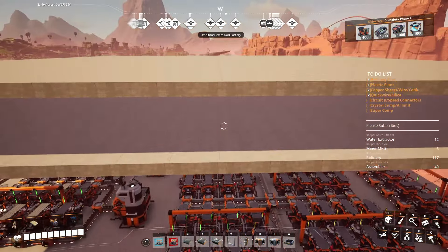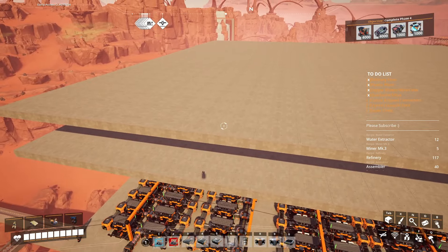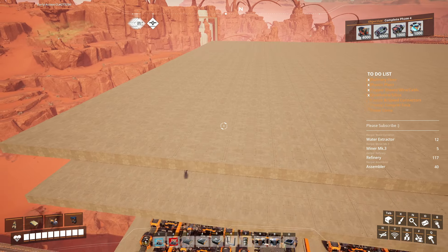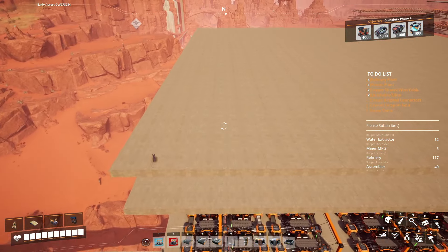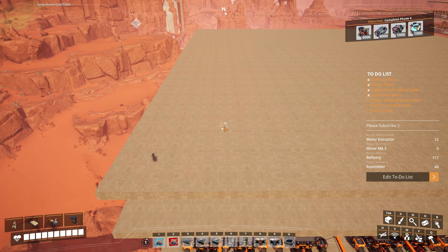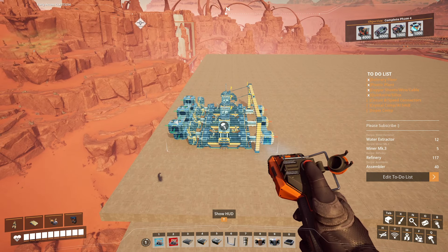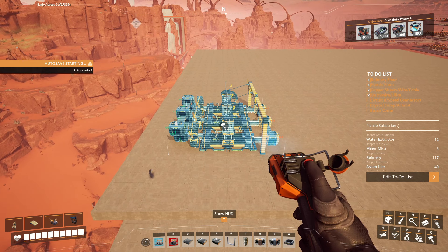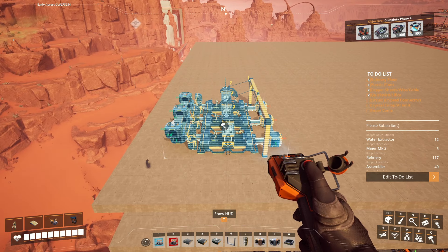We're going to be going up a floor here. While that does its thing, let's see what we need first. On this backside here, I think I'm going to do the assemblers for the silicon circuit board. I don't actually think I'll have enough room up here for everything, so I'll probably end up adding a little more roof space. But I'll start with the assemblers — we do have a blueprint we can use: our three-assembler blueprint. For the alternate recipe silicon circuit board, we're taking silica from below and a bunch of copper sheets. I need exactly 19 assemblers.